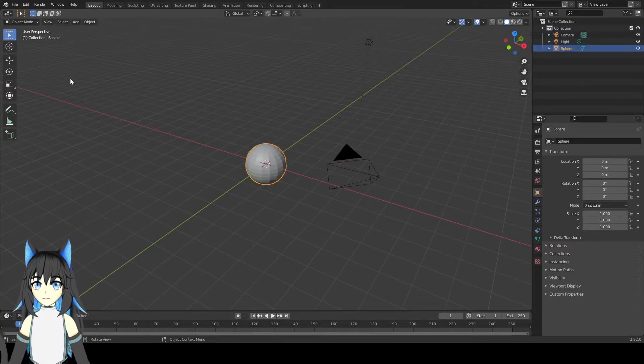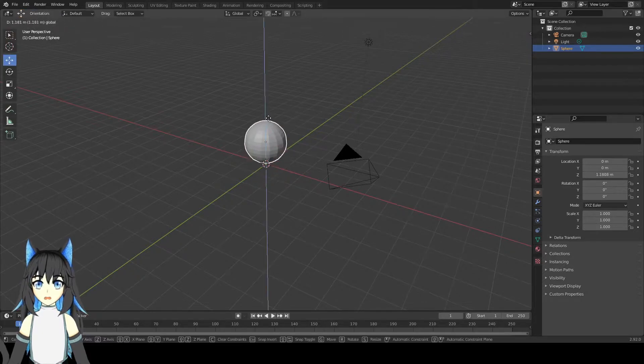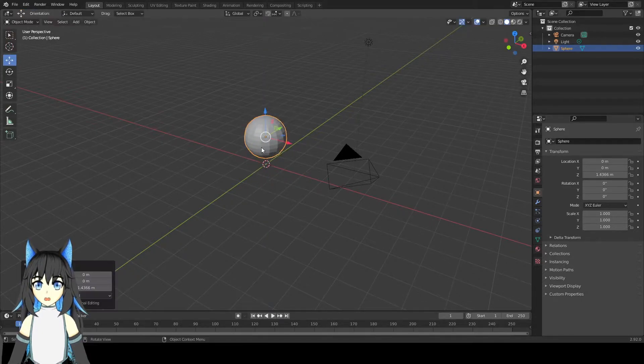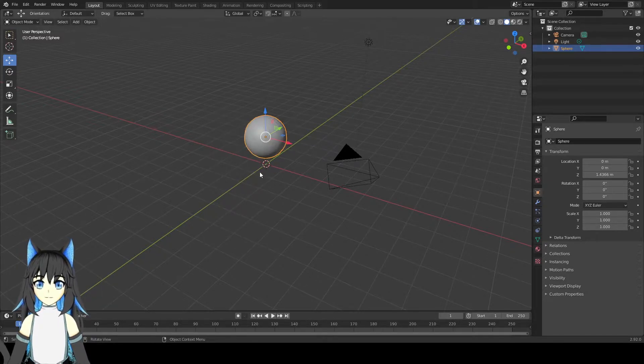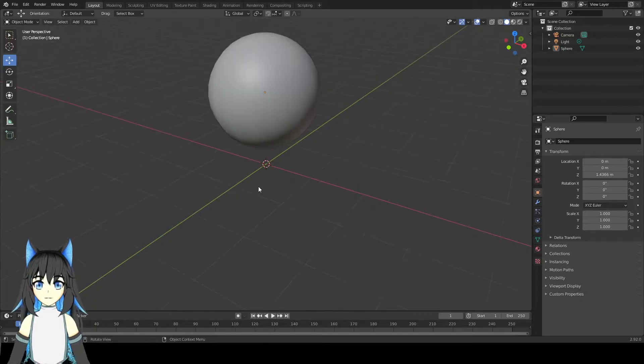Then take the sphere and move it up here. Right click it and press Shade Smooth. Now it becomes shiny and smooth.